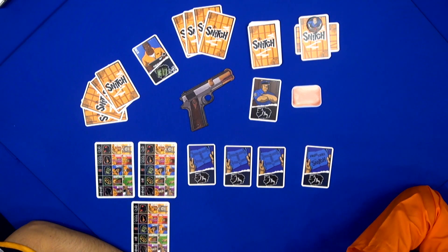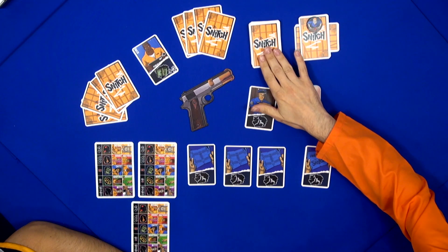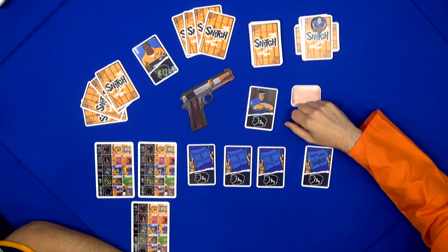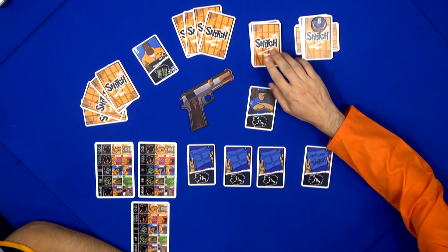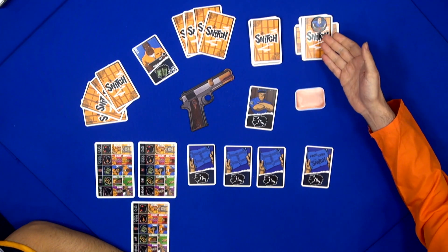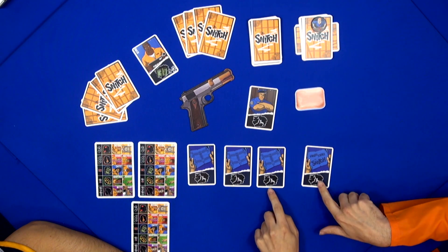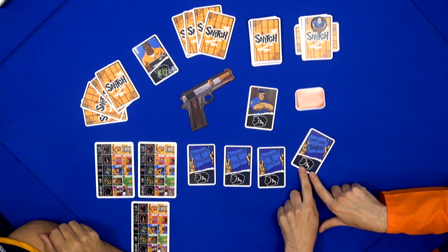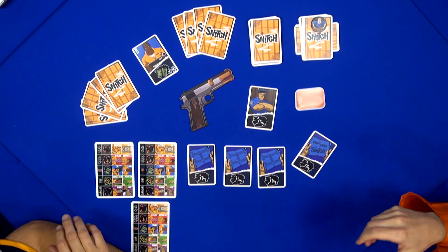In this game, there are two piles: you have the common draw pile, and you have the interrogation deck. Each time a scheme succeeds, you draw from the common draw pile. Every time something goes wrong, you're sent to the interrogation room. In the interrogation room are these special cards, and if you draw this one, you're the snitch — you're working together with the police, and you try to prevent everybody from escaping from prison.